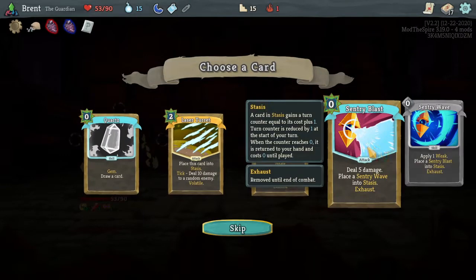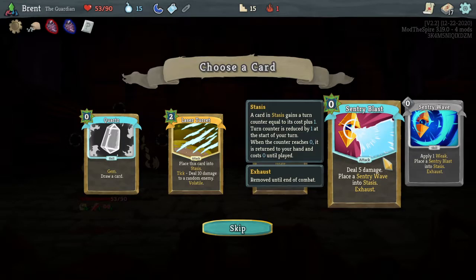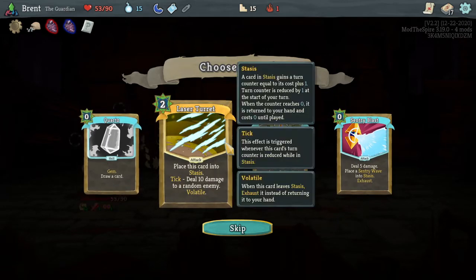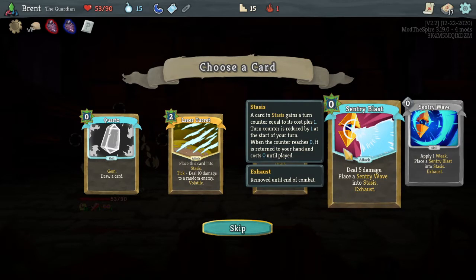Quartz - just draw cards, very good. Place a Sentry Wave, apply one weak, place a Sentry Blast fast into stasis. So you can cycle back and forth - I kind of like that. Adding weak, doing Brace, 7 damage for zero - I like that a lot actually. Orb Support - place a running card from your draw pile into stasis, 5 damage, again 5 block. These are actually both very good. Quartz is also good. I don't think we put cards into stasis enough currently, and this one's also volatile. I think I like the Sentry Blast because having access to weaken the deck would be nice, and it puts a card in stasis.